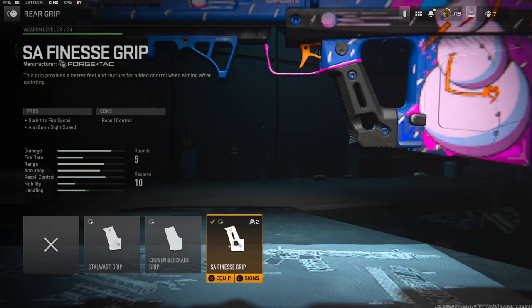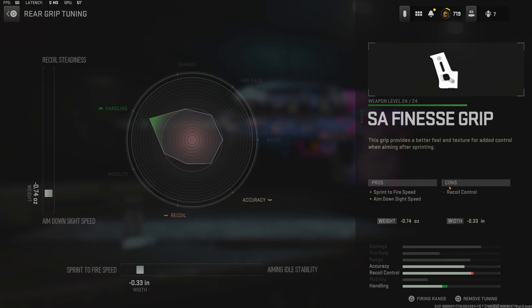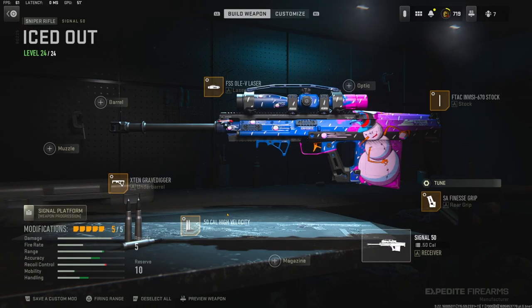Over on the rear grip I'm using the SA Finesse grip for sprint to fire speed and aim down slide speed. The cons are recoil control. Over on the tuning I'm going with negative 0.74 ounces for aim down slide speed and negative 0.33 inches for sprint to fire speed.